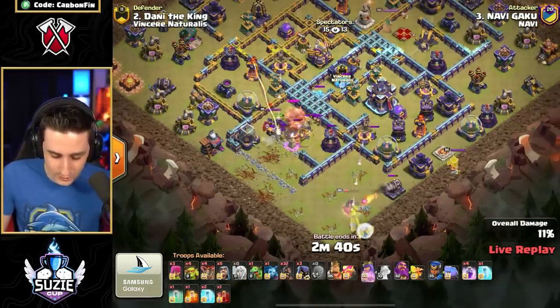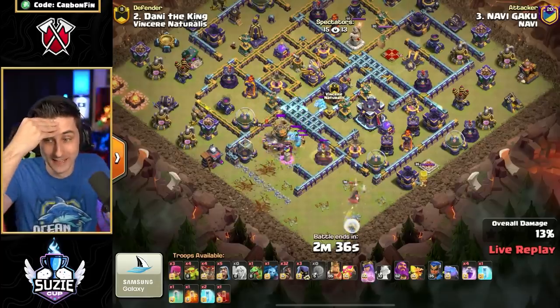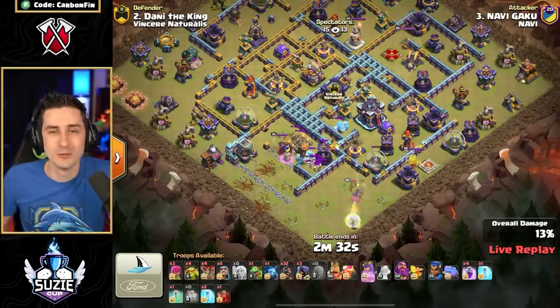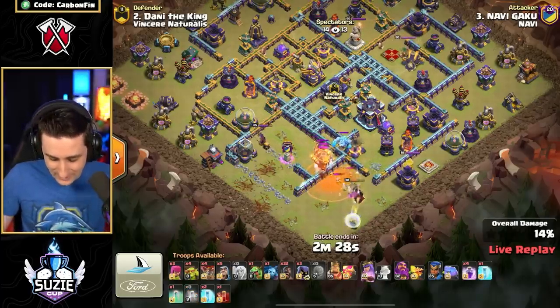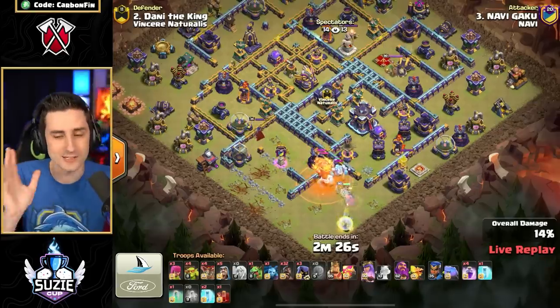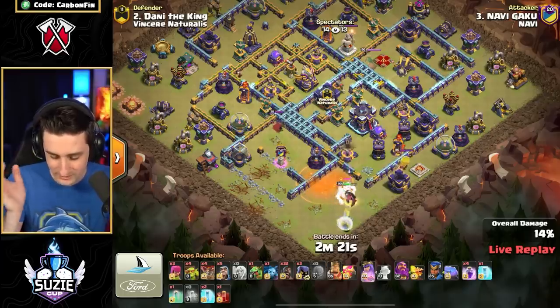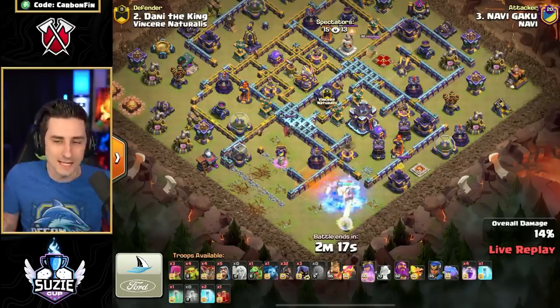We got Yetis coming out, going for the Royal Champion, pulling out those maxed-out Ice Golems. Na'Vi, what are you going to do with these new upgraded troops and new upgraded Heroes? He's got a maxed-out Queen — not even using a Hero Potion. Royal Champion at 35, 162, 85 King. Wait, Gaku doesn't need maxed-out Heroes.